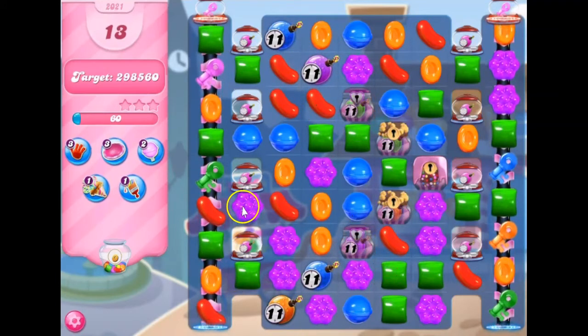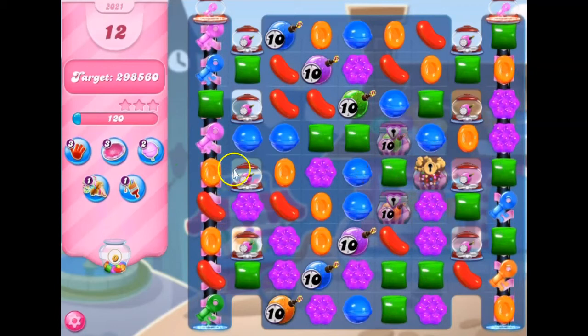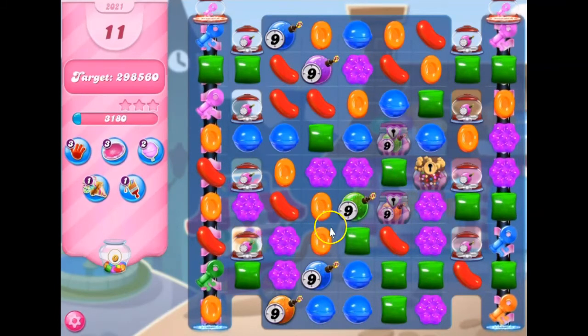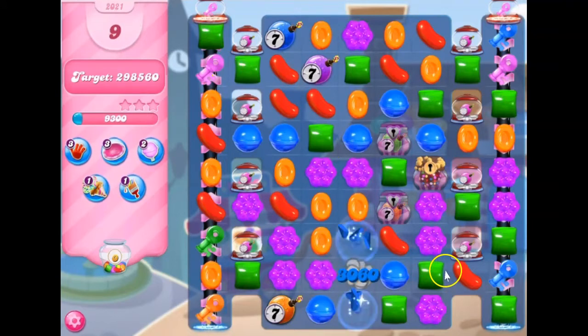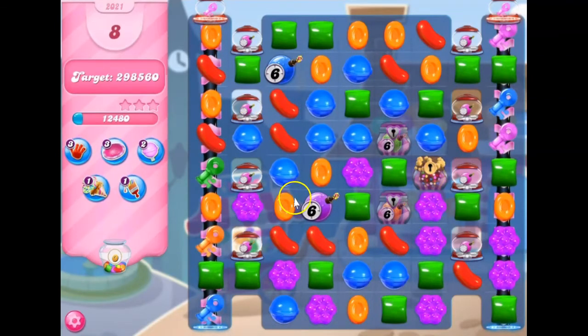So I want to start opening up stuff and opening up the keys — trying to remove things. See how many points I get for the bombs? Now it would be nice to get a color bomb and match it with purple, because I need to get rid of these at some point.